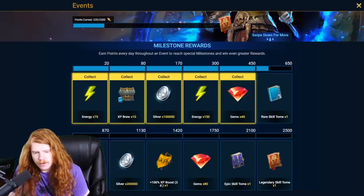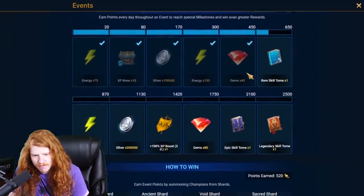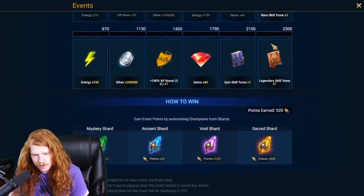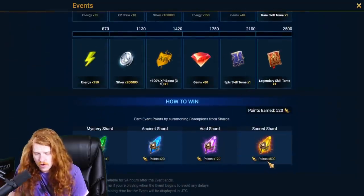We're almost done with the whole front bar — we must be like halfway through. Oh no, we're almost a fifth of the way through this. How many more points do we need? Only 2,000 more? We only need four more sacred shards. I wonder where we can get them.